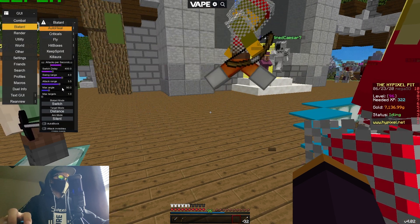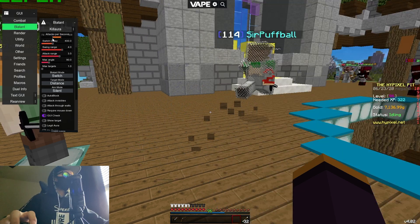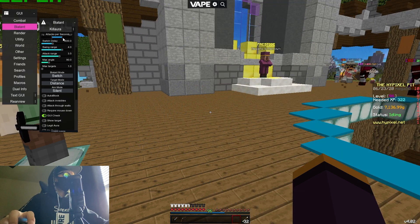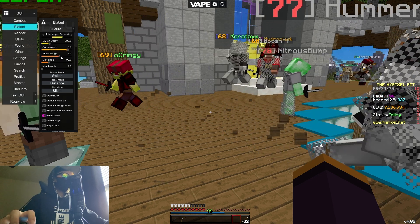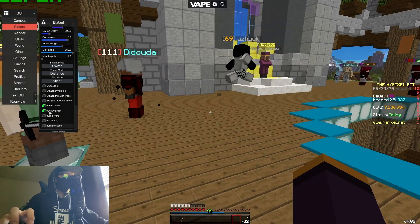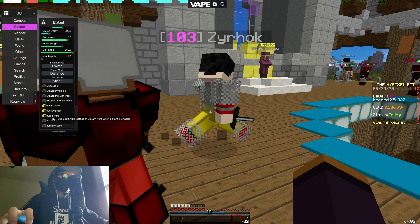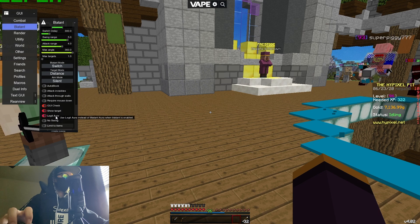Now for the kill aura — stay with me on this one. I use 7 to 14 for attack per second, switch delay at 300, swing range at 5, attack range at 4, and the angle at 360. GY-check and show-target are very important. I also have legit aura on — this makes it so your kill aura doesn't look as obvious.